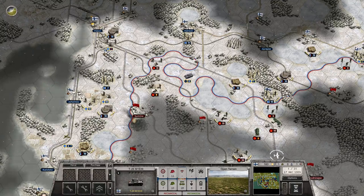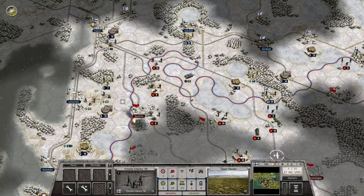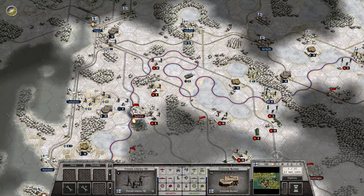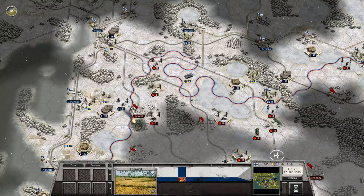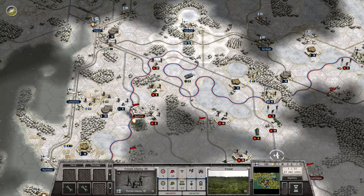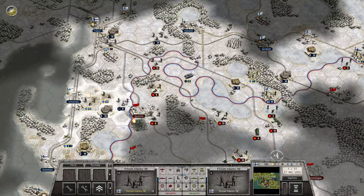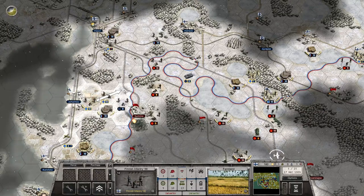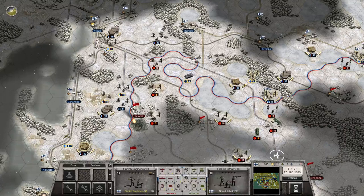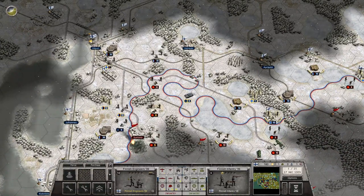We could move over here just to check it out — no, there's nobody in Summa. We can retake that town. I'm a bit worried about my airfield though. These guys could go down here and take a lot of damage, so I'd rather move them around over here. I cannot retake the town this turn — that's fine. Let's move these guys up to here, engineers up to here. I'm a little bit worried about landing my aircraft because this guy can actually reach that airfield.